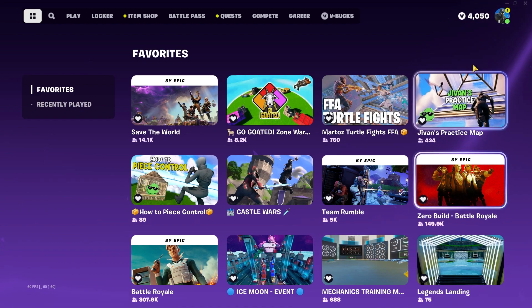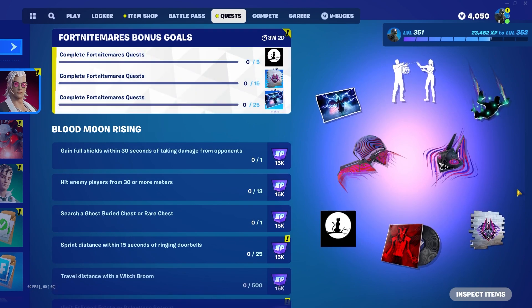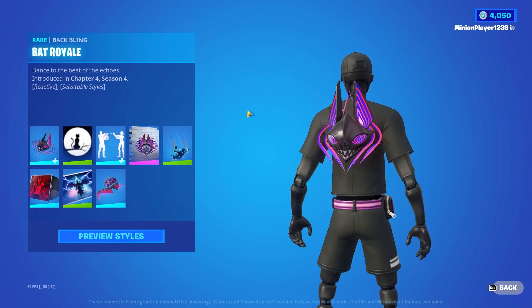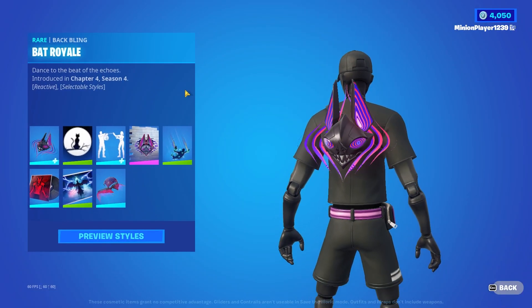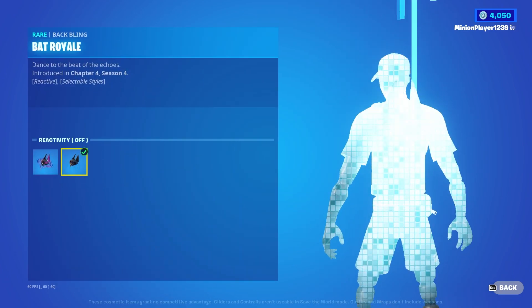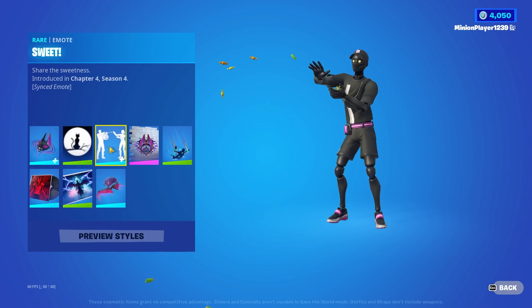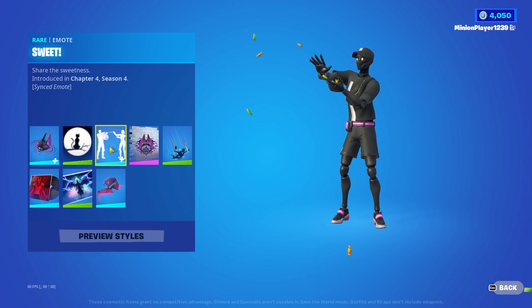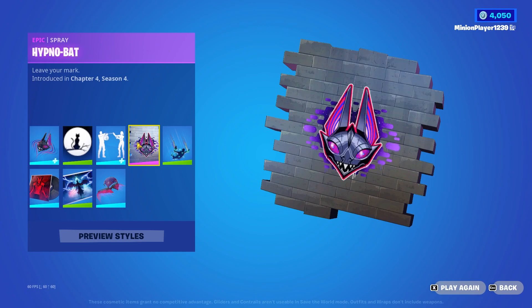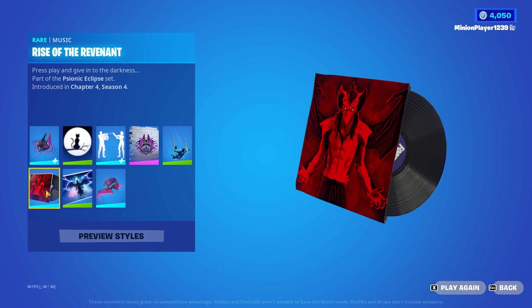Along with that, we have a lot of new things: new quests, Fortnitemares quests with a lot of cosmetics — actually really cool cosmetics. If you go to inspect items, we have a new backbling Bat Royale, a banner icon. The Bat Royale has reactivity on and off. We also have a new banner icon, a 'sweet' emote — which is like make it rain except with candy — a spray, and a spooky soundtrack.